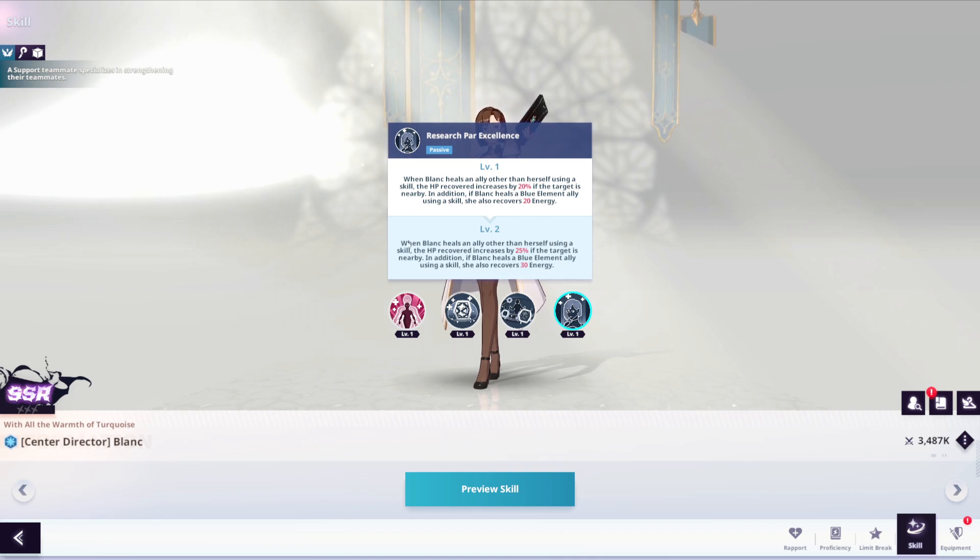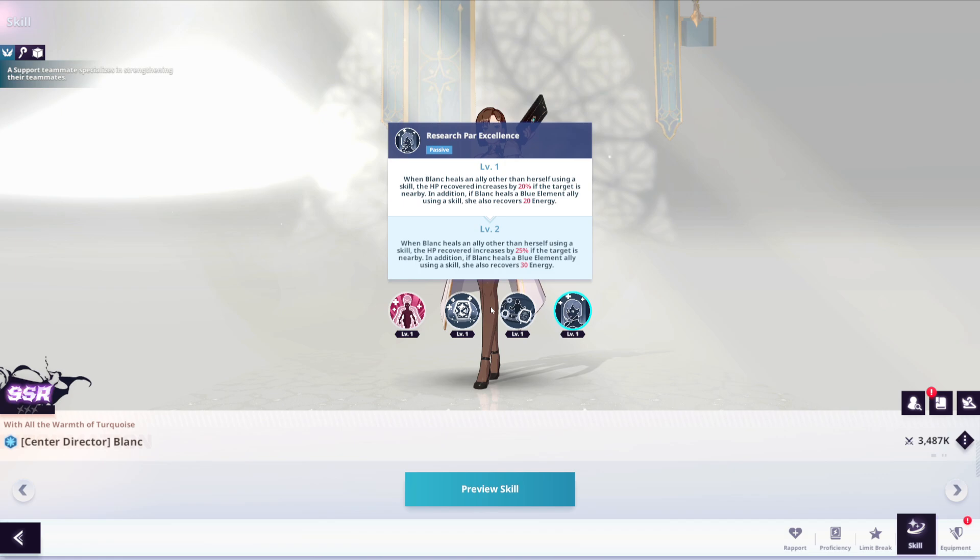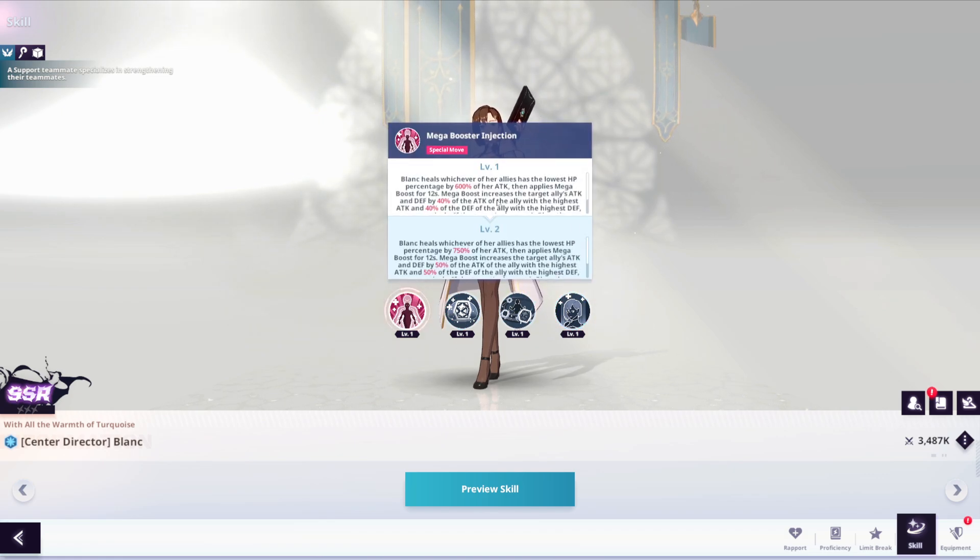When Blank heals an ally other than herself using a skill, the HP recovered increases by 20%. If the target is nearby, and if she heals a blue element ally using a skill, she also recovers 20 energy. The passive is a little bit disappointing overall, but the ultimate is wow — really strong when it comes to the buffs she applies and the healing.